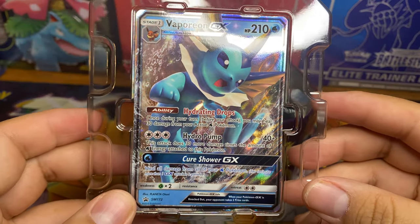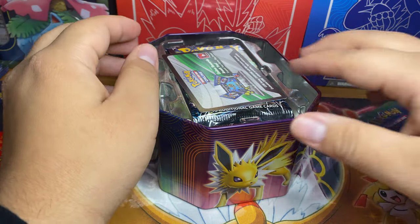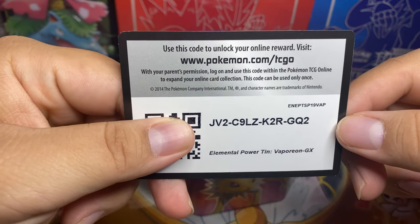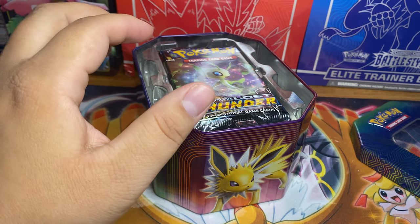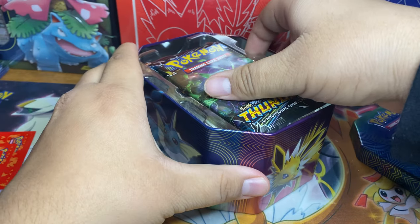Okay, here we go — we got a nice promo, real pretty looking card right there. Here is the code card for the tin, and then of course you have your four packs in here.